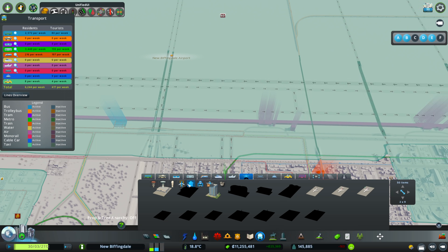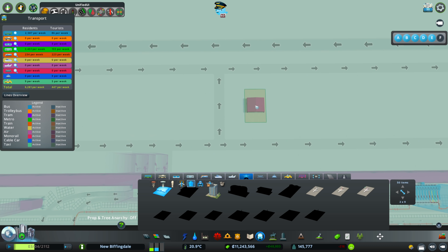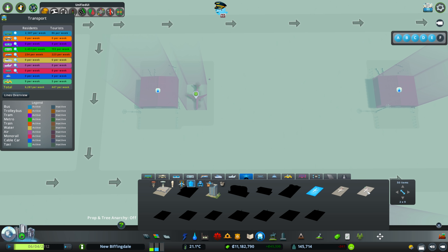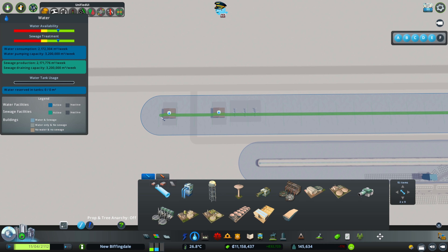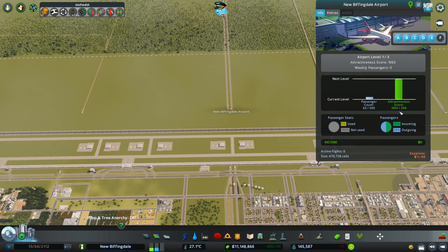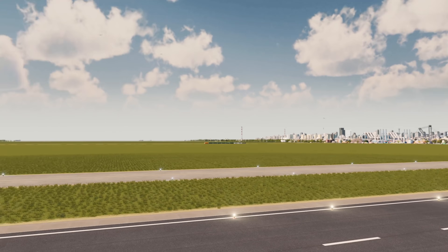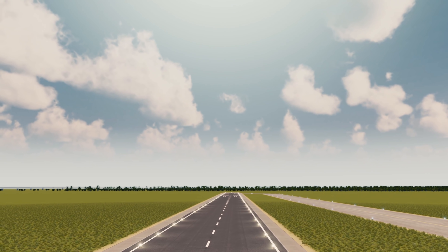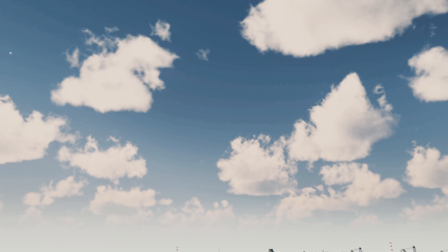And then finally, let's use some of these decoration items to get ourselves up to 200 attractiveness. And the water pipes under the planes where they belong. There we go — 1,065 out of 200. So we've got enough attractiveness to last us for a while. It's just a case of waiting for our passenger count to go up. So here I am at the end of the runway waiting for a plane to arrive. I can't believe we haven't actually seen any yet. My eyes are fixed on the sky.